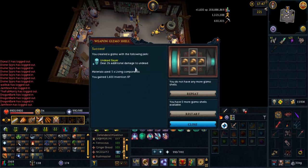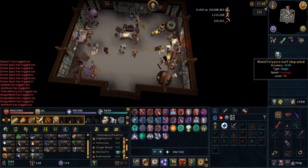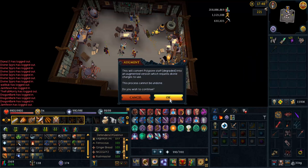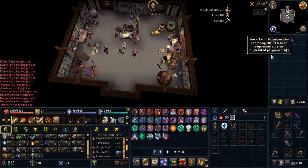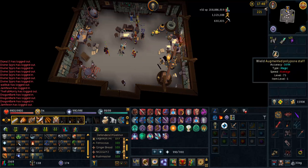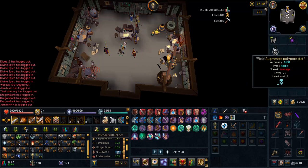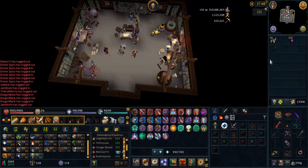And you're going to get Undead Slayer — that's wonderful, so now I deal 2% extra damage to anything with what I put this gizmo on. So first we're going to use the augmenter on the item — we're going to augment the polypore staff to an augmented polypore staff — then we're going to use the weapon gizmo with the bonus onto the staff, and it's going to give me an augmented weapon with that buff. So we can check it right here.